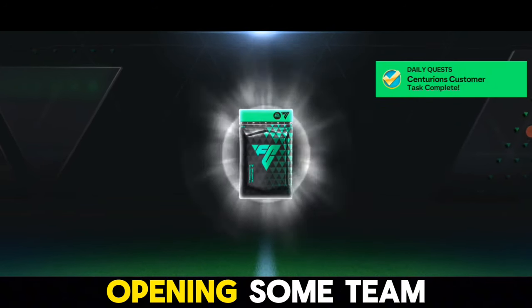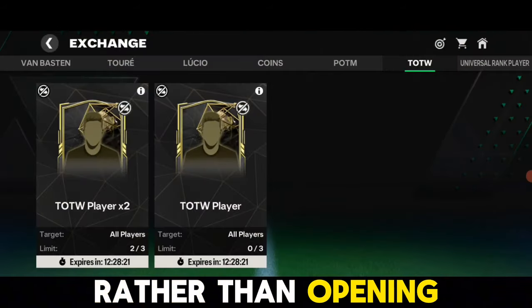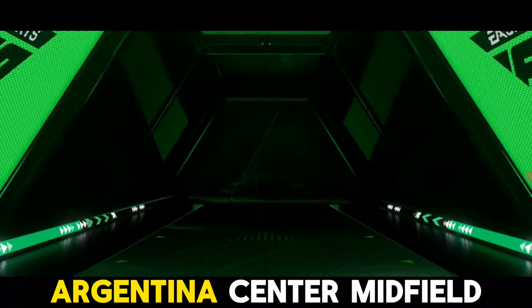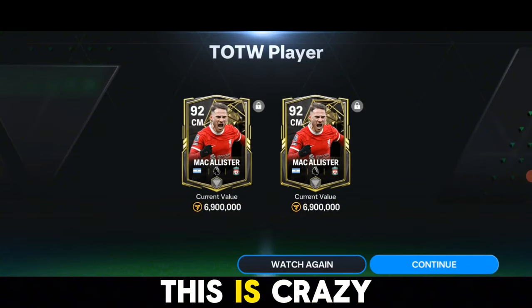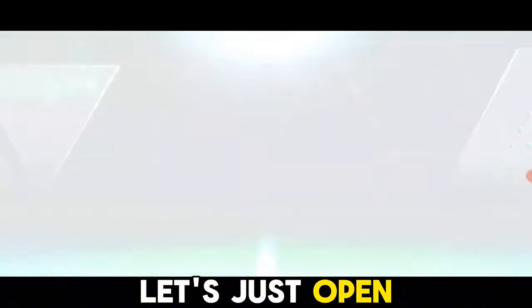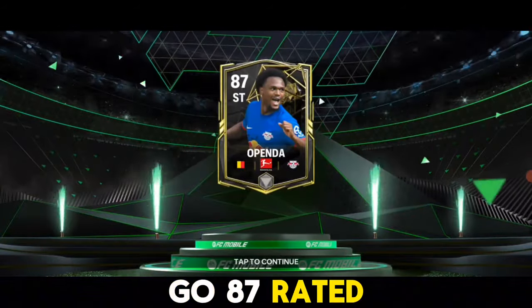After this, we're opening some Team of the Week packs. I'm focusing on getting TOTW players rather than opening 87-to-97 packs. Let's see what we pack — Argentina center midfielder, Liverpool... it's Mac Allister! That's a great 92 OVR pull. Whoa, we got two Mac Allister cards — two 92-rated cards from the TOTW exchange, that's insane! Let's open three more and see what else we can get. Got an 87-rated card, not bad.